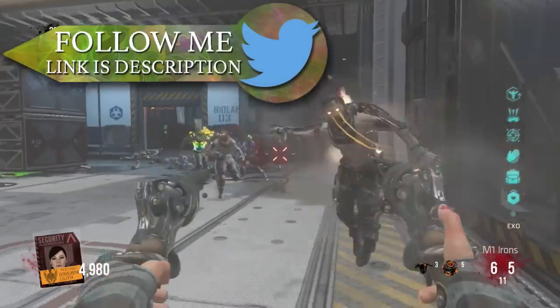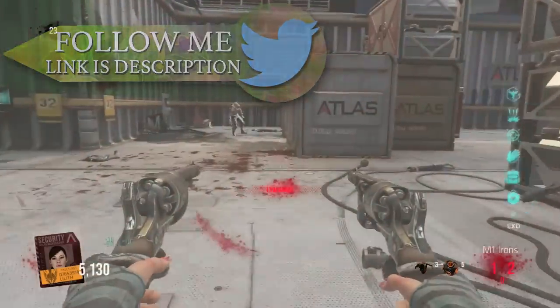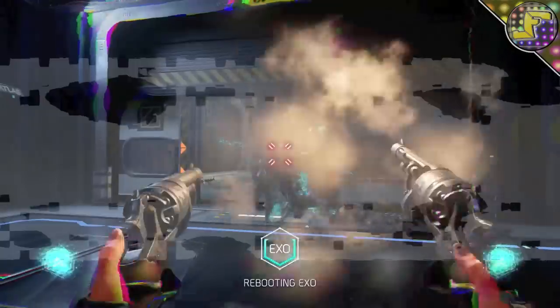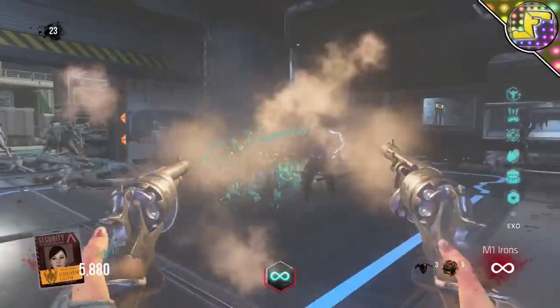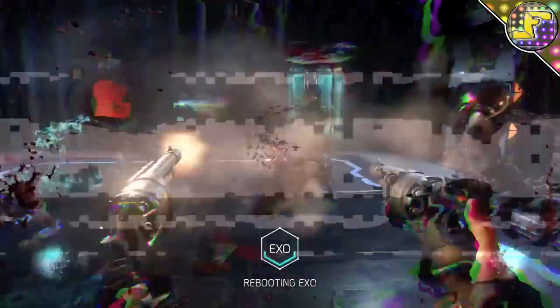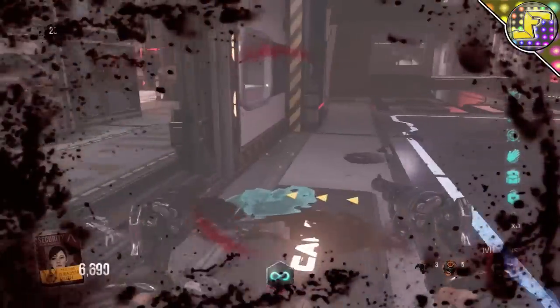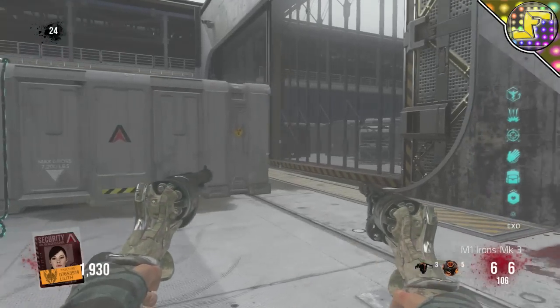The M1 Irons are dual wield straight out of the 3D printer. You get six rounds in each cylinder with a high reserve ammo count. Once you get this gun it's pretty beast — you need to upgrade it a couple of times for it to be very effective in the later rounds, but right when you get it in the early rounds it just mows through the zombies.